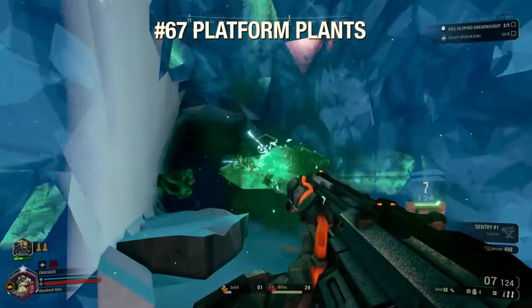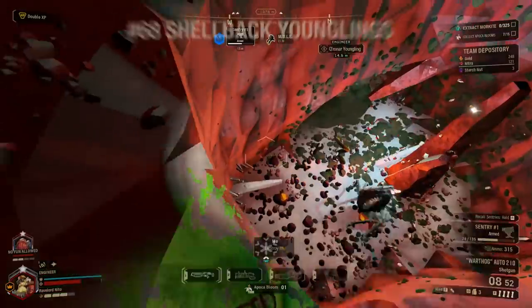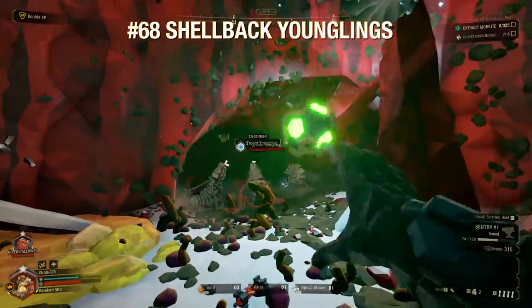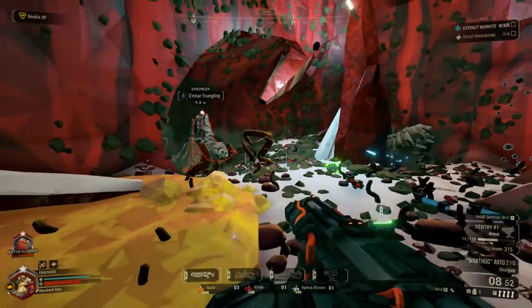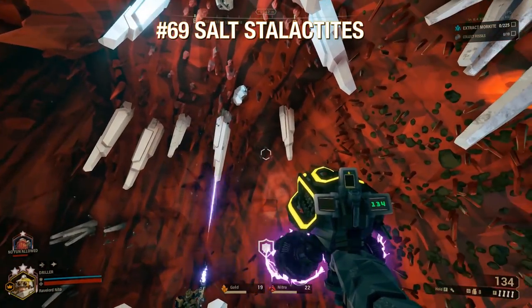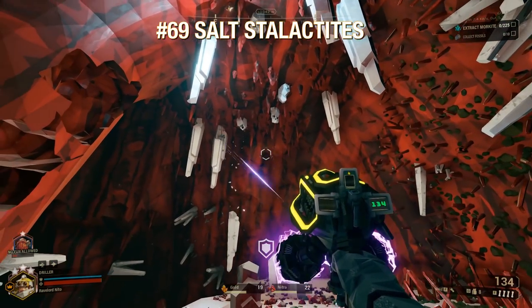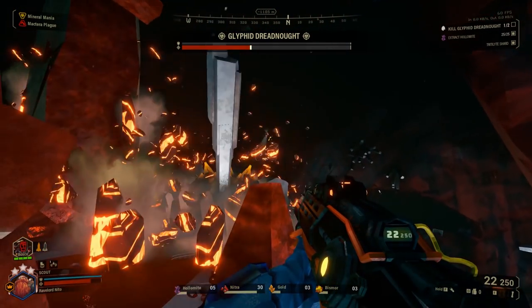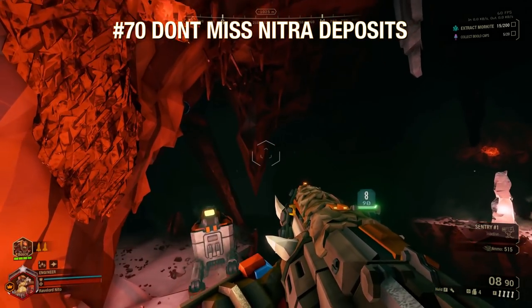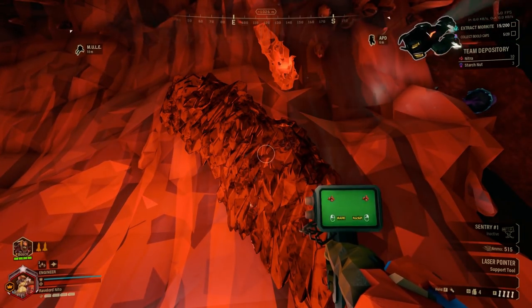The green plants on the walls in the Glacial Strata turn into platforms when you shoot them, but they do not break your fall like engineer platforms do. In the Salt Pits, there are going to be a lot of shell-backed younglings — watch out for tight tunnels and high cliffs, as one bump can send you flying and they can reduce your HP very quickly in close quarters. Giant salt stalactites on the ceiling can hurt you, but more importantly they don't break when they land. However, they do massive damage to anything unlucky enough to be hit by one. The walls here are the same shade as the red of Nitra deposits, so pay extra attention so you don't miss out on Nitra.